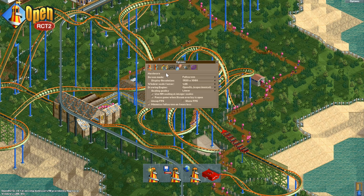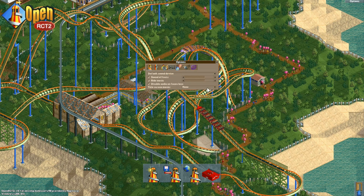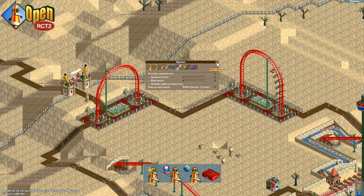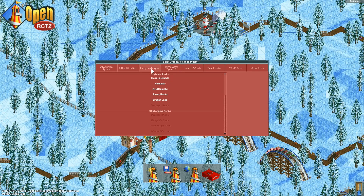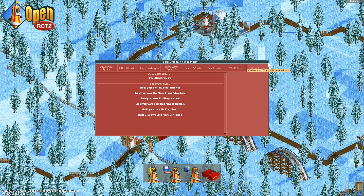One of the new features you can do is setting up the title screen music. So you can have RCT2 music, the first game's music, or random music as well. If we go to start new game, you can see all of the scenarios have been included: RollerCoaster Tycoon 1 and its two expansion packs, RCT2 and its two expansion packs, and then the real parks and other parks which came with those original games as well.